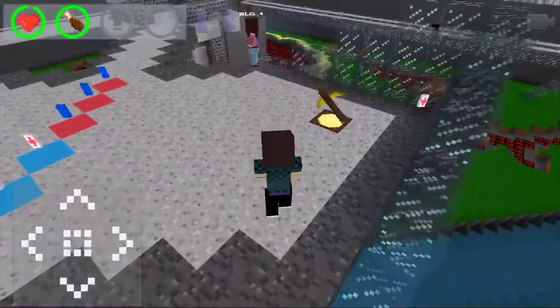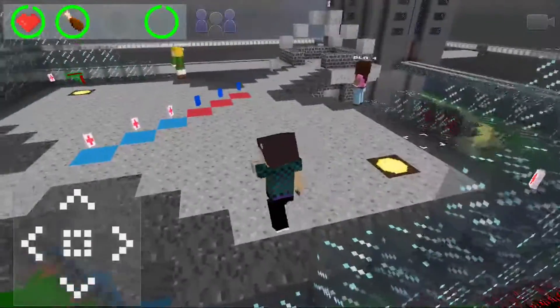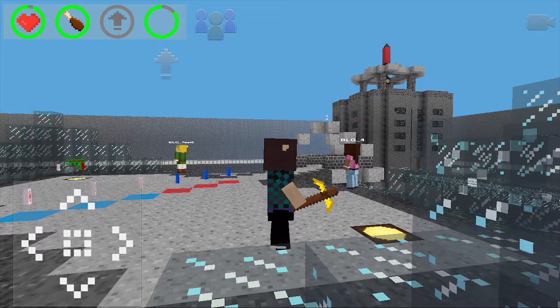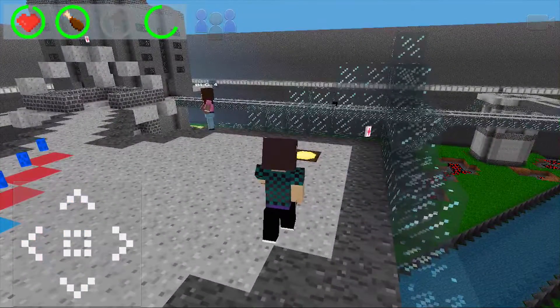Basically what's going to happen in this deathmatch is it's every man for himself. There are item drops — they drop very regularly. You'll see there's a little tick-up at the top; you only get them for so long and then they disappear.